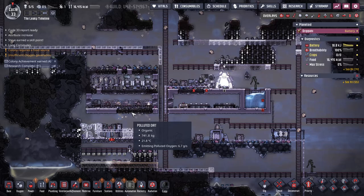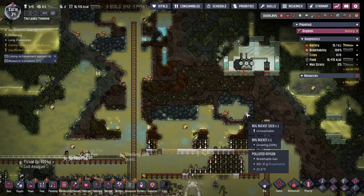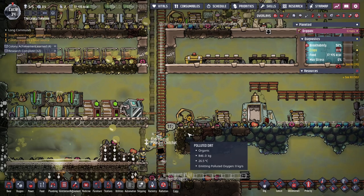I actually kind of want a farmer; I want to build a mushroom farm. We've got slime lung, food is gonna become an issue, we've got bog jellies somewhere. So power first, and my dupes can stop running on wheels, then I can grow food. And the first bit of power is done!